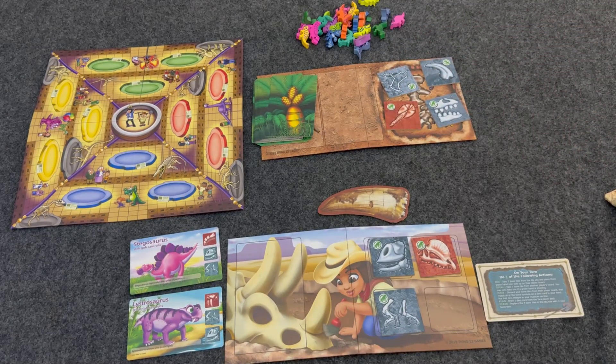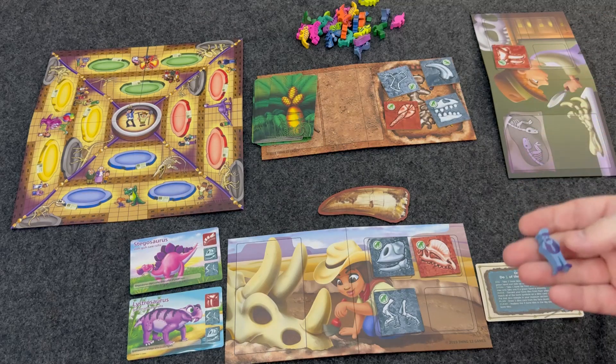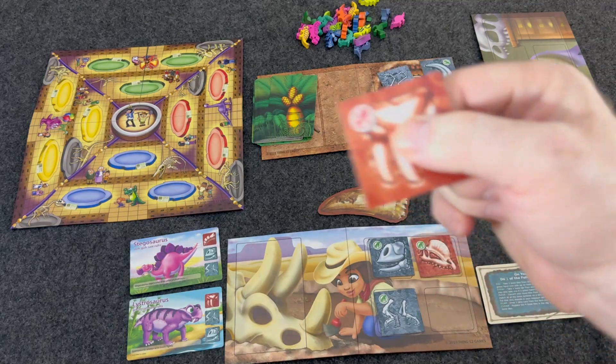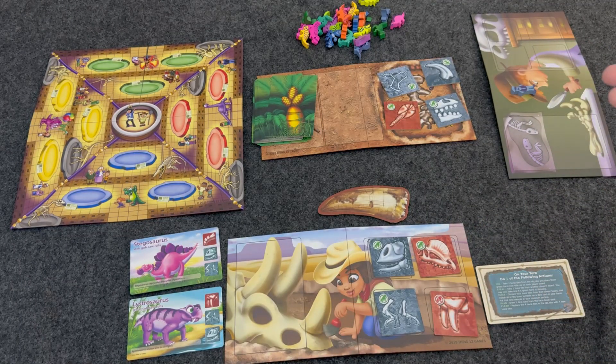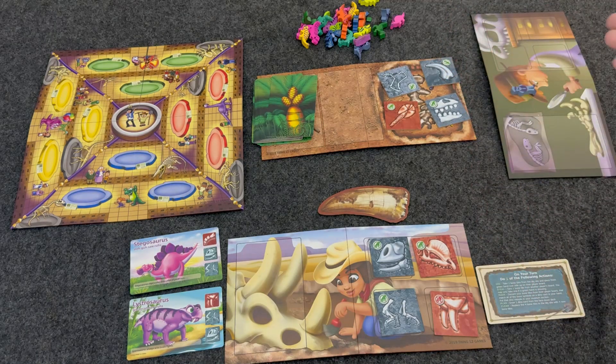There's another action in the game called steal. You can take a tile from another player. Let's say this player had a tile I really, really need — I could steal from that player. I then take that tile, flip it over to the side with the red mark on it, meaning it can never be stolen again. You can only steal tiles once. And then I would give that player the security meeple — that player cannot be stolen from until a player without a security meeple is stolen from.